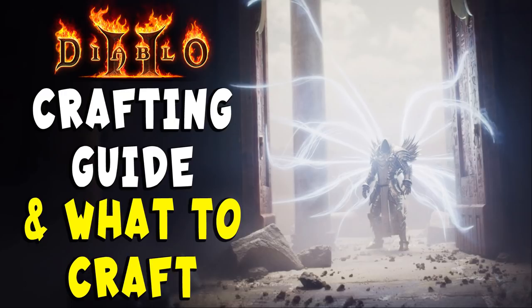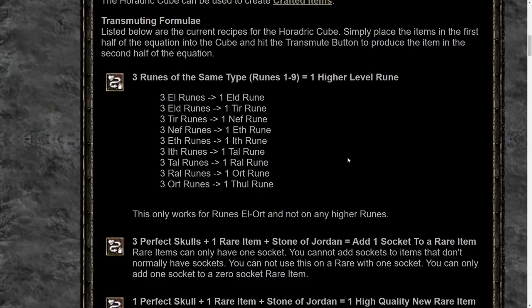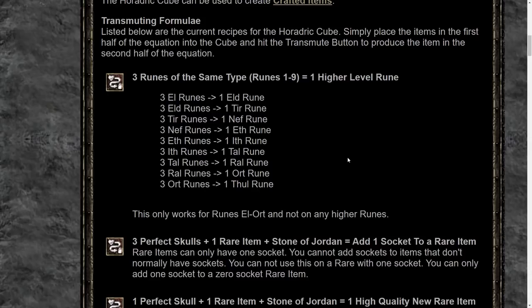There are many crafting recipes you can use your Horadric Cube for — I've created a whole guide on crafting, so check that out for more details. Also, three of any lower rune will make a rune one level higher. For mid and high runes, the recipe changes slightly: three of the rune you want to upgrade plus a chipped gem — or a flawed gem at higher tiers. Only two runes are required later on to upgrade to the next rune type.